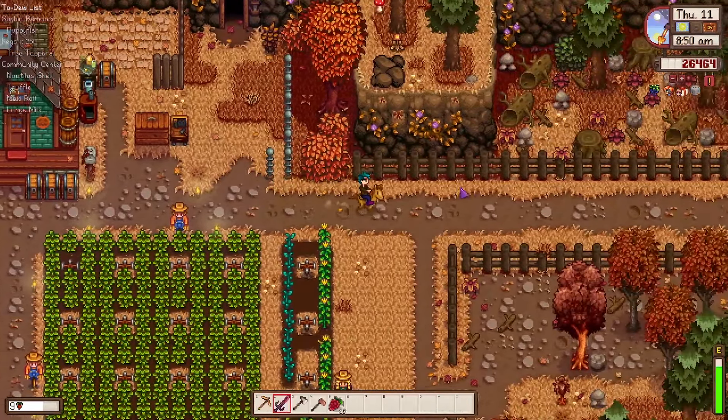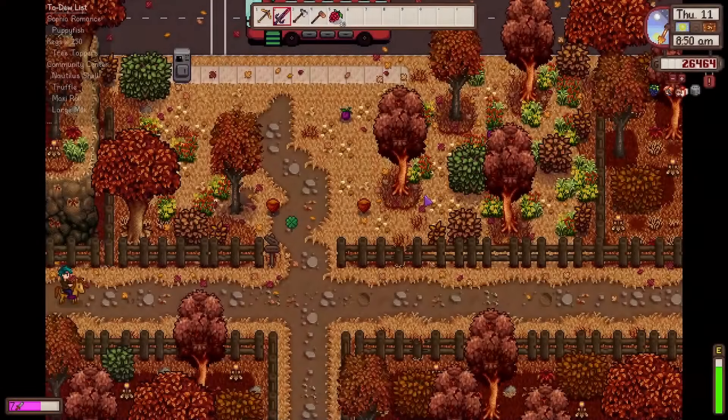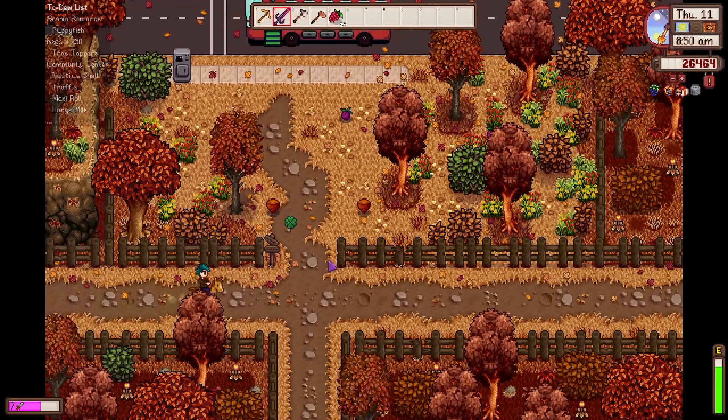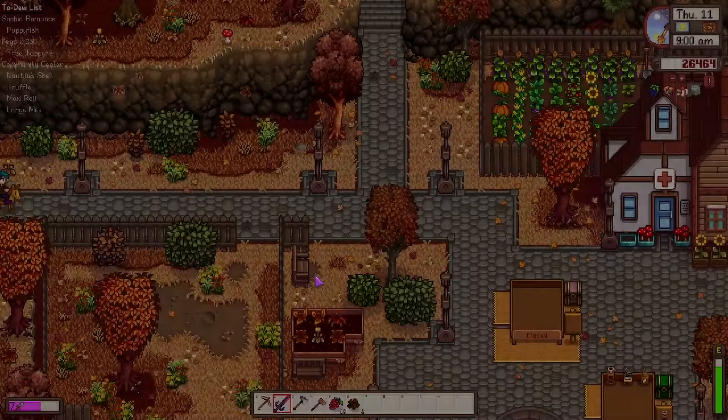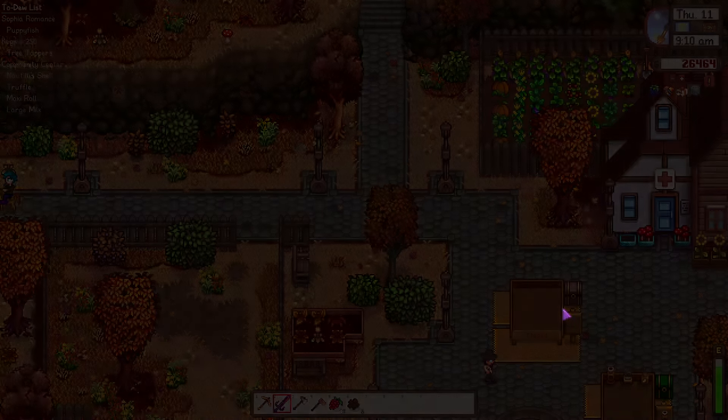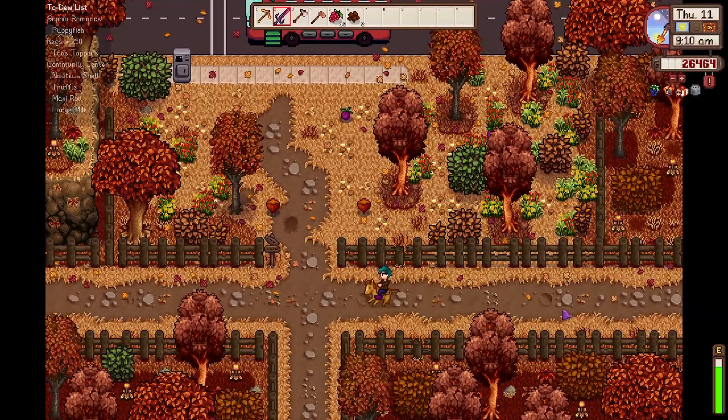We also have the fish for Willie, I think. Oh no, I already gave them two this week. We definitely need some copper and iron. It's market day - 9am. What are we selling? Last time I think the sashimi sold very well. What are we going to sell today?